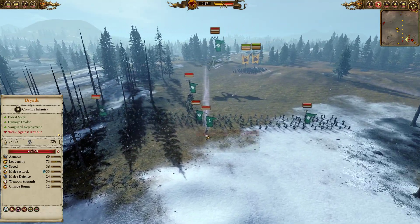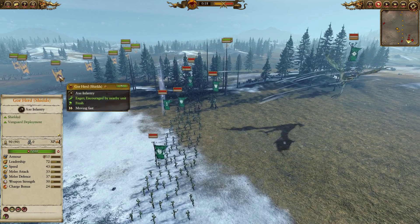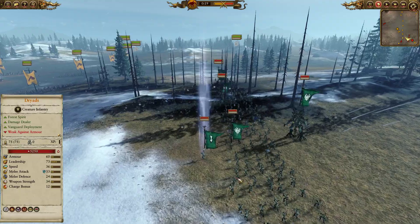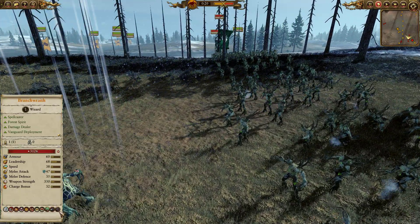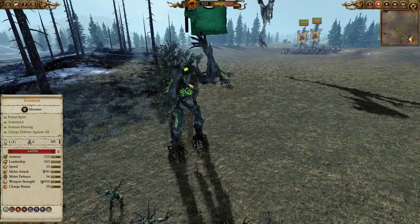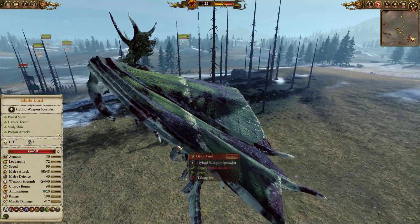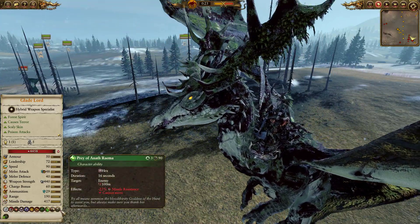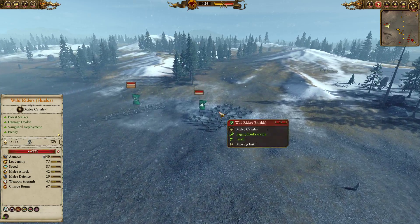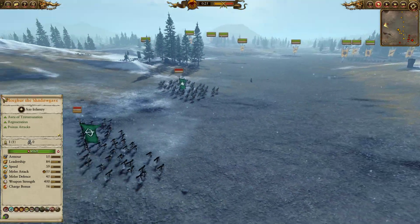For his main line he has four units of Dryads who will do well against my front line, though I'm a chevron up so it should be fairly even — probably favouring the Gors. Accompanied by a Branchwraith who looks to have Pendulum, Earthblood, and the Wyssan's Wildform. In the back there's a Treeman — someone I haven't seen too often — plus a Glade Lord on dragon with Préy of Anath Raema, Arrows of Kurnous, and Breath of the Dragon. In deep reserve right behind my lines, Wild Riders with Shields, which are going to be a massive pain, plus a sneaky unit of Waywatchers I did not manage to spot.